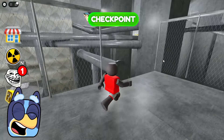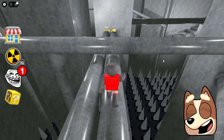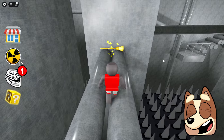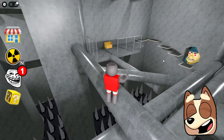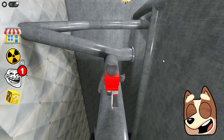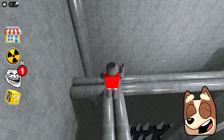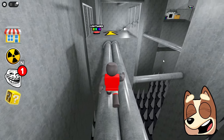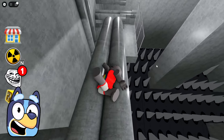Now let's continue our journey through these long pipes. Most likely it really is some kind of sewer. By the way, just look — there is some strange broom lying there. Looks like we still need to find six brooms in this game. It's an additional task. I hope we get something useful for it. This location is really huge, and there are really a lot of platforms here.